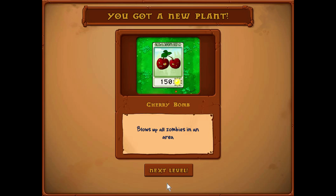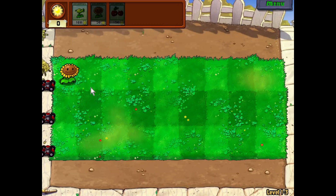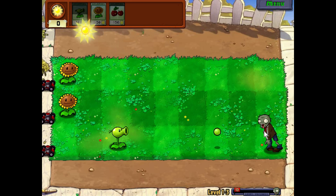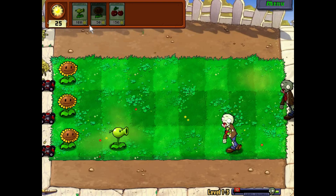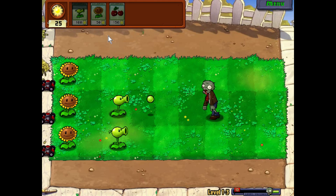We got the cherry bomb this time. It costs 150 sun and it blows up all zombies in an area. So we are going to follow the same strategy — usually I do two rows of sunflowers and then start adding rows of other things. The zombies are already coming, so I'll put a plant here. They're moving faster this time. I had time to plant four sunflowers before they attacked last level; now we've barely gotten three. Sun naturally falls too when it is daytime in the game.